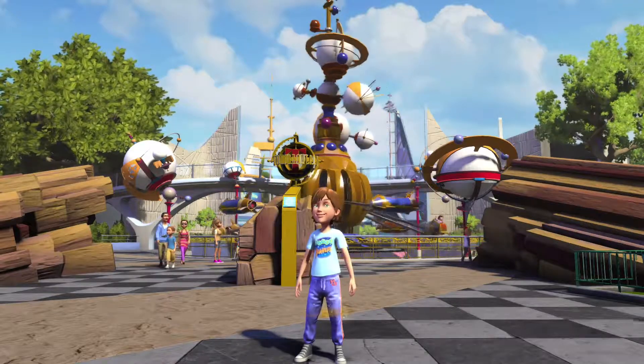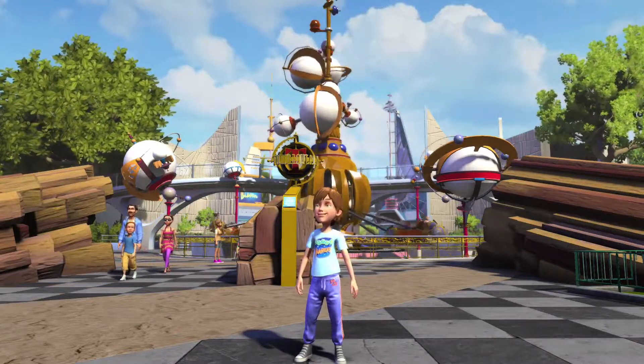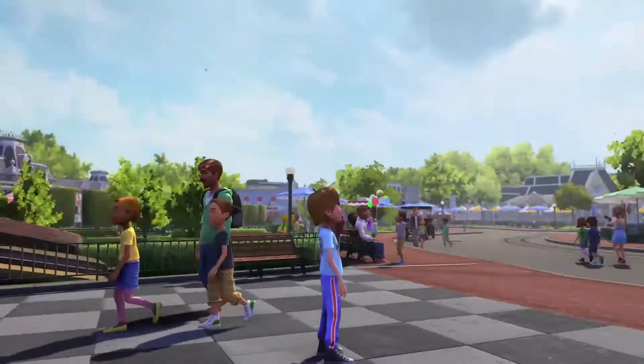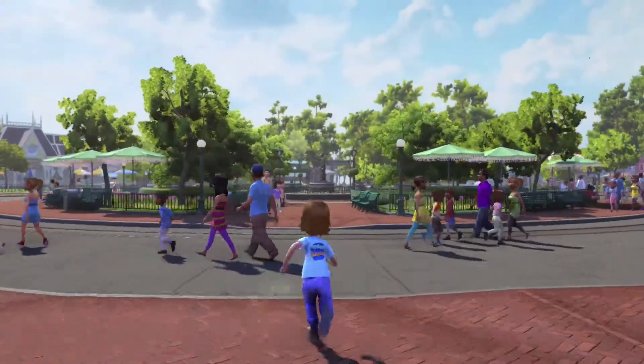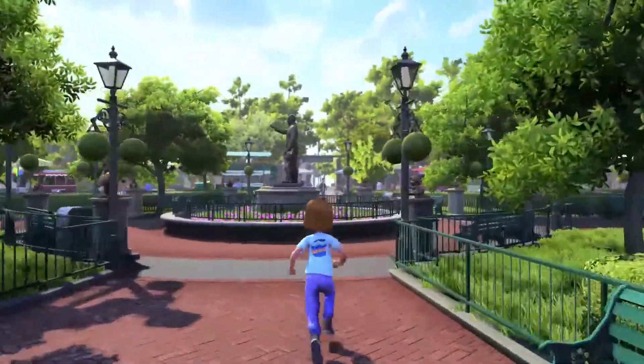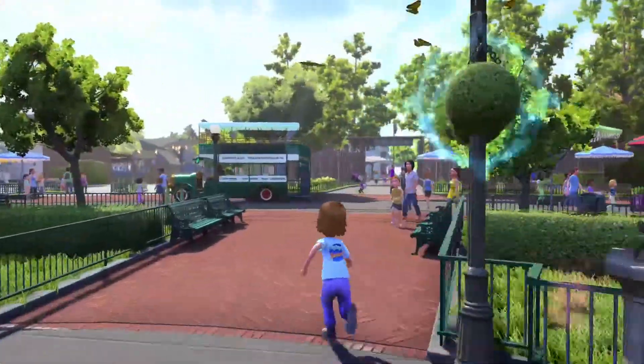Welcome everyone, this is the Flying Hawaiian here with some Disneyland Adventures 100% completion gameplay. We've just completed all that we can in Tomorrowland. Now we are headed off to get the next item which is from Prince Naveen. We're going to go ahead and head through Frontierland — he is in New Orleans Square.